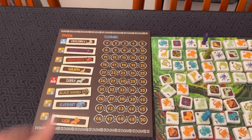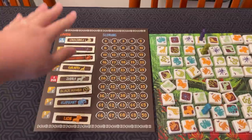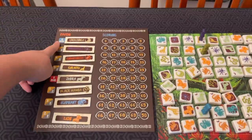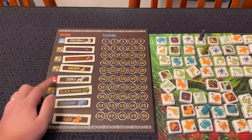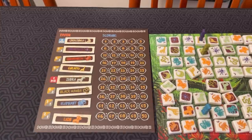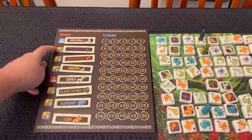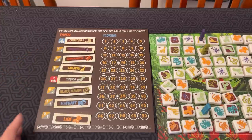At the end of the game, depending on this favor list, the animals are going to score different ways. For example, each crocodile will score two points, each zebra will be worth one point. If you have the most tarantulas at the end, you'll have seven points; second place gets three points. All animals have different values.